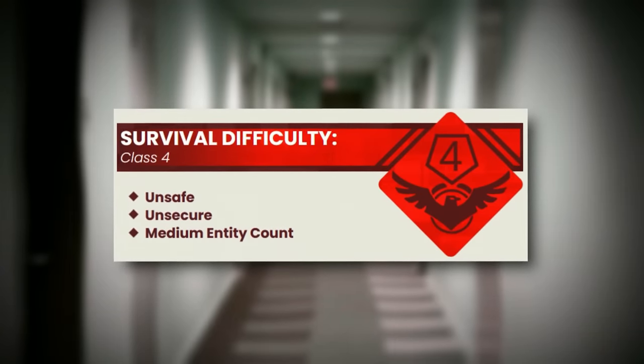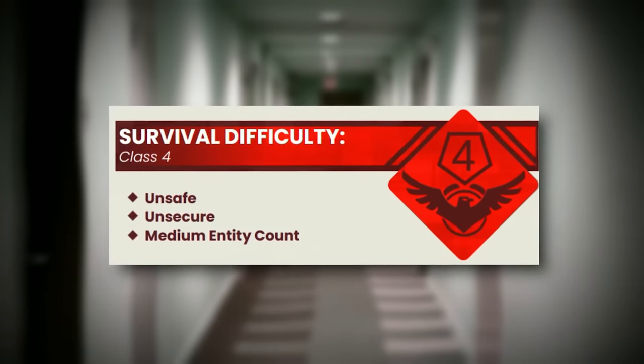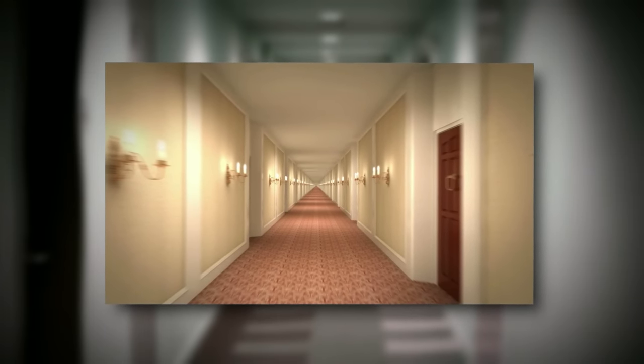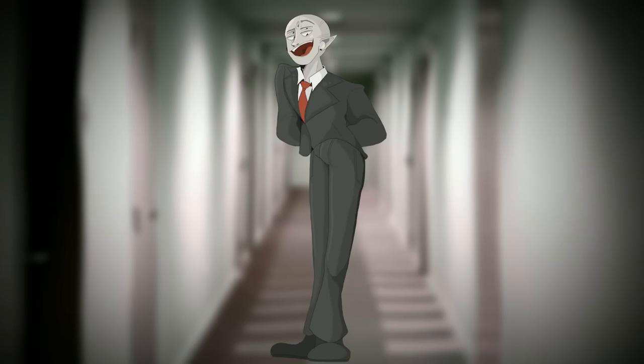Backrooms Level 21 is classified as a class four difficulty — the first really difficult one in a long time — and is unsafe, unsecure, and has a medium entity count. The level is made up of four specific really long hallways, each around 26 miles long, with random places and doors in them. They all meet together in the middle in an X shape. The middle area is a smallish open room with chairs and desks, kind of like an empty classroom — creepy, but no entities spawn there.